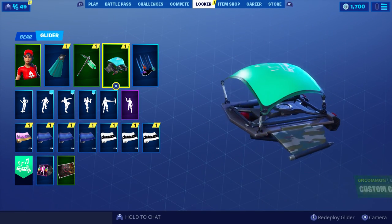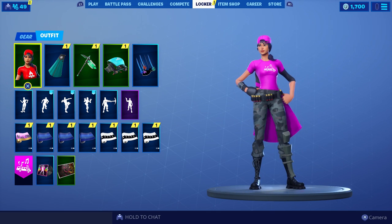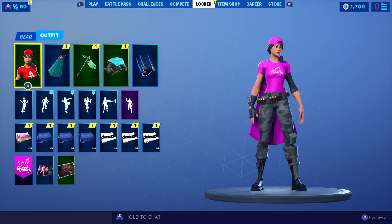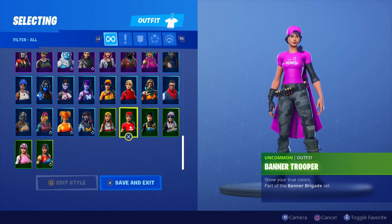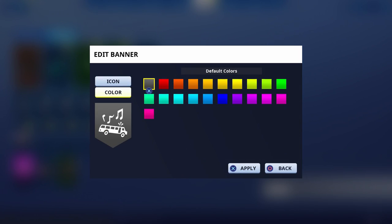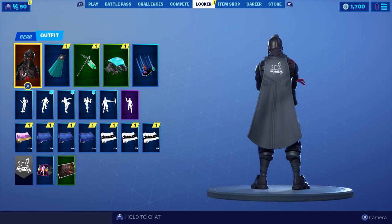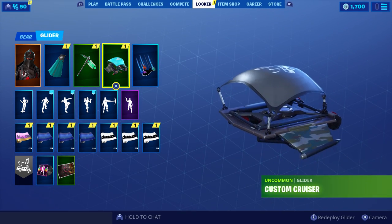I don't like how the wings of the glider don't change. This is actually purple, and this is pink — let's see what pink looks like. Oh man, that is awesome! Too bad the pants don't change too because they kind of look dumb with some of these colors. The back bling is top-notch though. What does it look like on a different character? Unfortunately there's no black, so let's see what the gray color looks like.